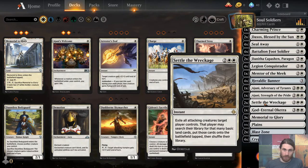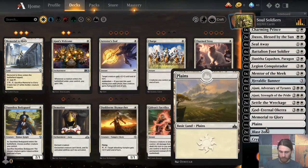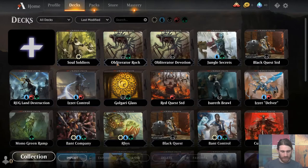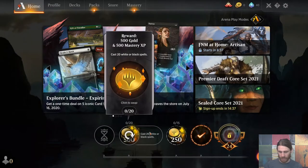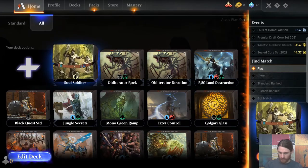We have two Settle the Wreckage because we're a white deck in Historic. And then God-Eternal Oketra, our curve topper — whenever you cast a creature spell, you get a 4/4 Black Zombie Warrior with Vigilance, and she herself has Double Strike. We have a deck that can play a lot of creatures, and because eight of our creatures go and get more of themselves, we can keep this fueled easily. Memorial to Glory because I don't have any of the castles. Two Blast Zones for removal, four Cryptic Caves so once we start getting flooded we can draw ourselves out of it. That's the deck — no sideboard since it's made for best of one. The quest today is cast 20 white or black spells.